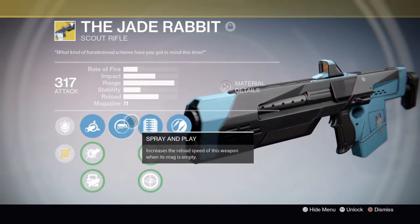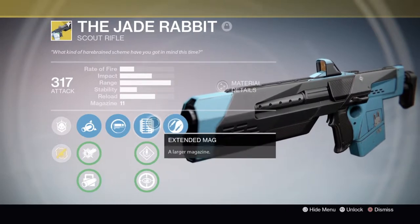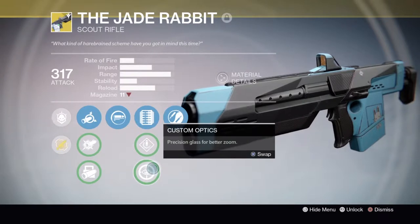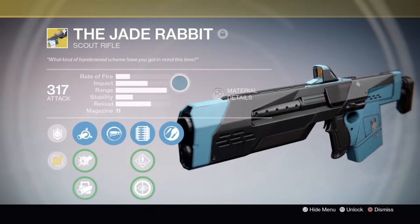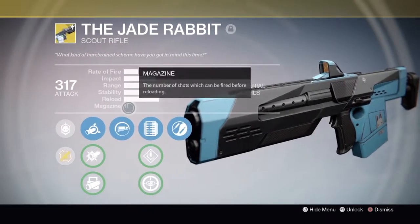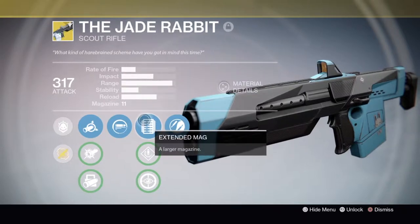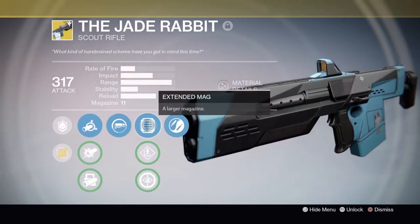The perks are Spray and Play, Zen Moment, and side bonuses of Extended Mag, Speed Reload, and Custom Optics. Since this exotic scout rifle only comes with seven in a magazine, Extended Mag is a game-changing decision unless you really hit those headshots.